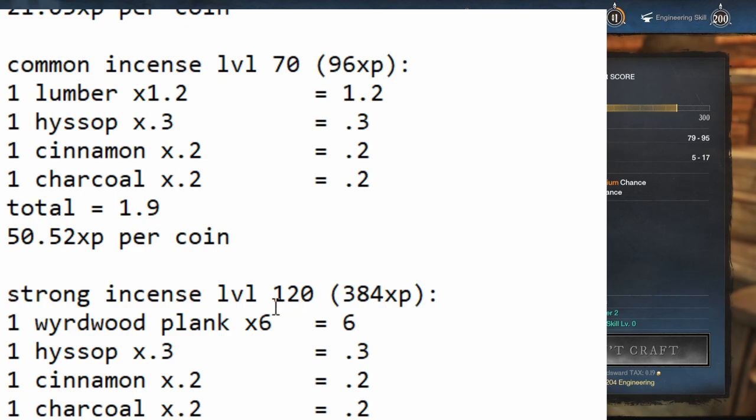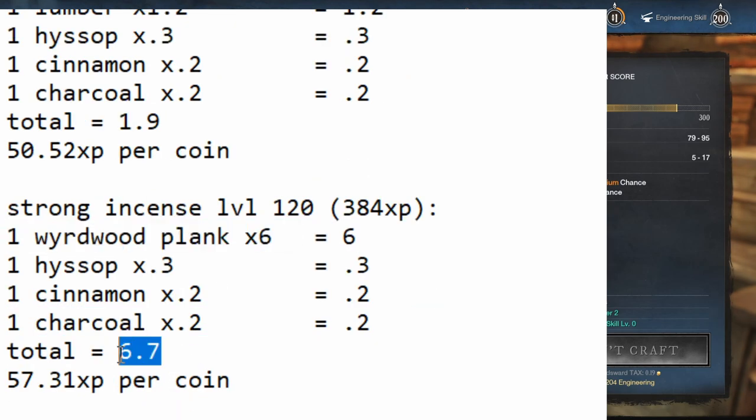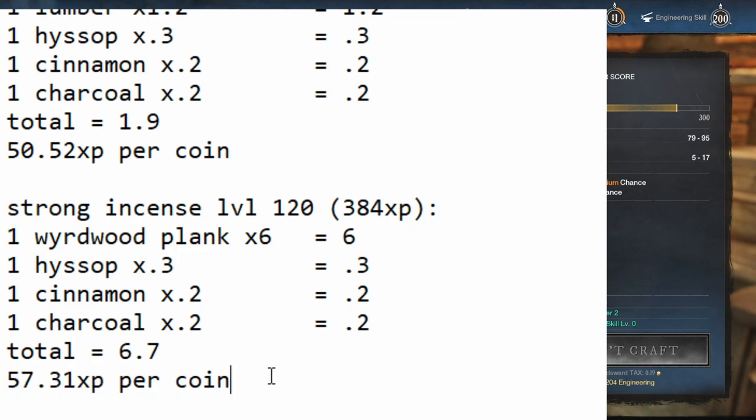Strong incense unlocks at level 120 and gives 384 XP. It uses a weirdwood plank instead of lumber, but that is extremely expensive compared to lumber, so it brings the cost up to 6.7 coins per craft, which is only 57.31 XP per coin — not as good as Powder Horn, assuming you can get beeswax at about five coins. If beeswax is 10 coins, then this could be better. So check all your prices, and if you're watching long-term, definitely check your prices since they vary wildly server to server.